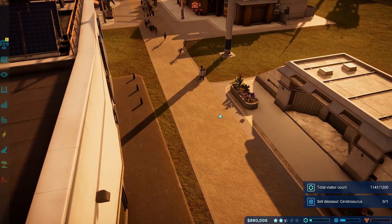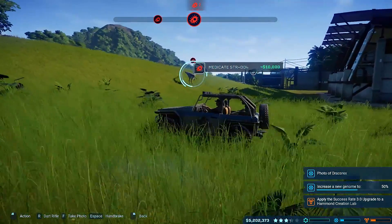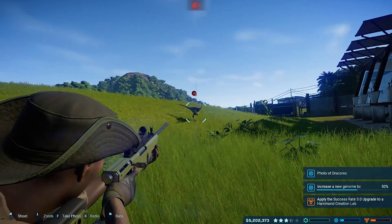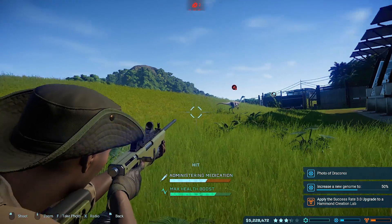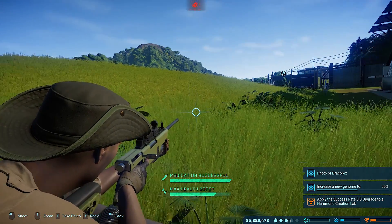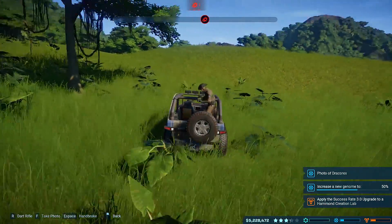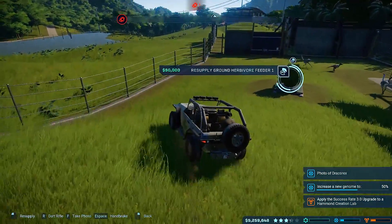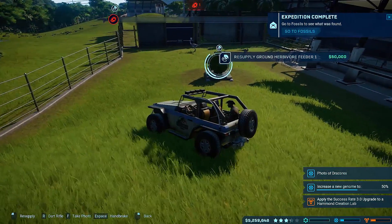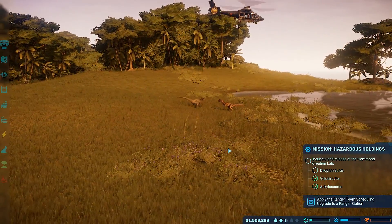Now when it comes to the gameplay, this is a business simulator so don't expect it to be an action game. You'll have your share of action when a dino decides to break some fences and eat some of your visitors. You then take control of a helicopter and use the tranquilizer rifle to make the dino sleep for a couple of hours, which gives you enough time to call the transport team to carry it and put it back on the other side of the fence.